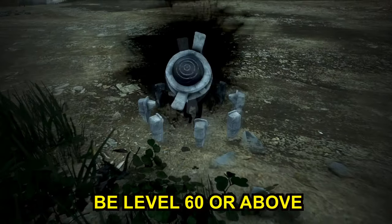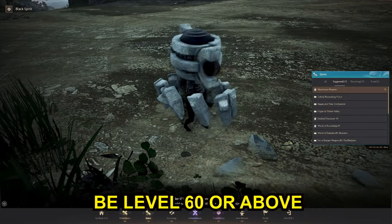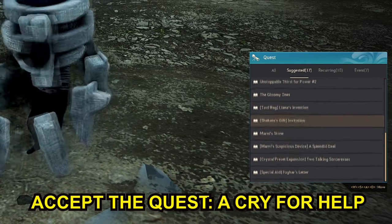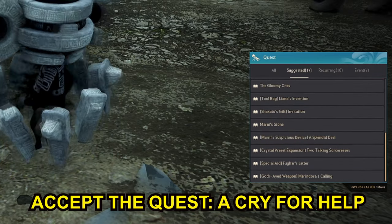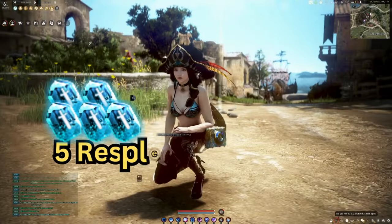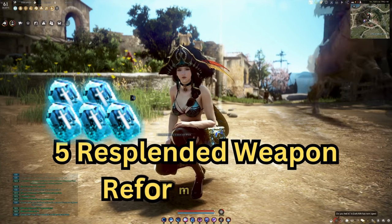First, to begin you must be level 60 or above. Start a short quest line by accepting a quest called A Cry for Help, which can be obtained by talking to the Black Spirit under the suggested quests. I can't get it anymore since I have already completed it. Once you finish this short quest line, your next step to getting all five reform stones begins.